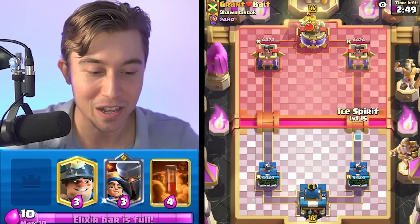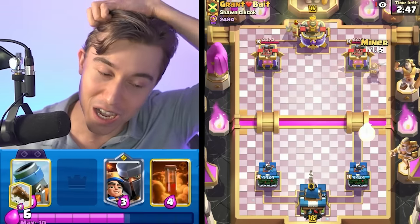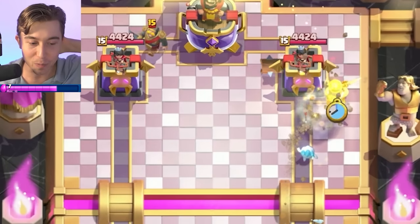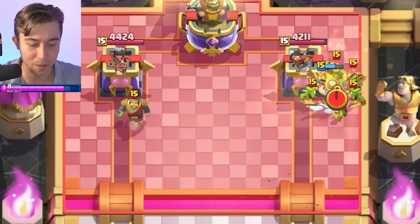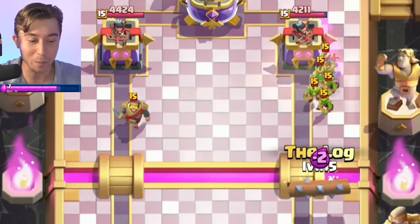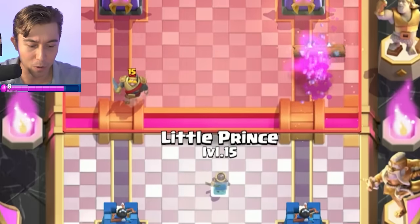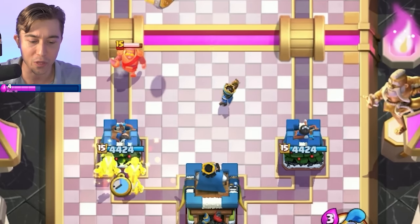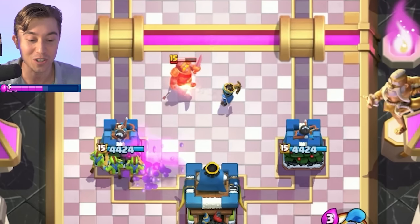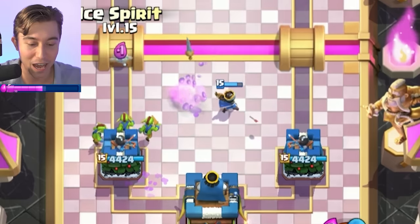Definitely going to be a talented player. When he cycles Night Witch in the back, it's time for us to go for the Miner on the right, just because we want to force out Goblins that we can Log. He's going to go Ice Spirit — not Goblins. He's going to drop Goblin Gang. I bet it's going to be a bait deck, which means he might go Princess. Let's go in for our Little Prince and then counter the Goblin Barrel with our Goblins — this should be a full counter, plus one elixir trade.